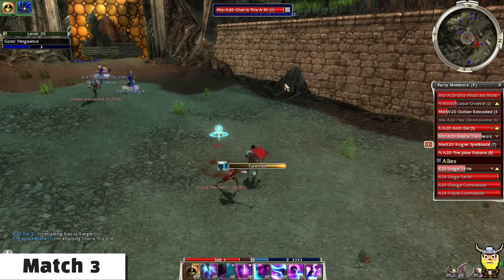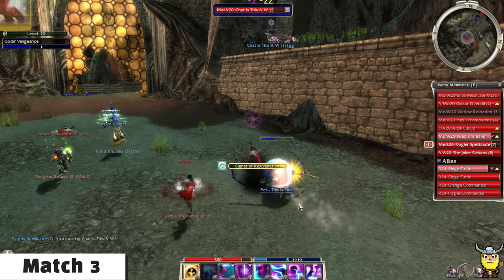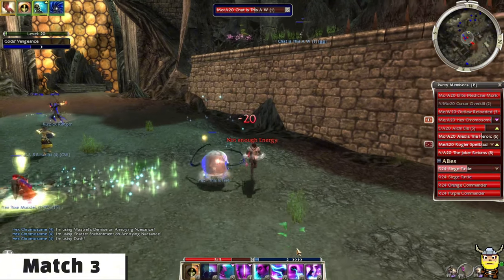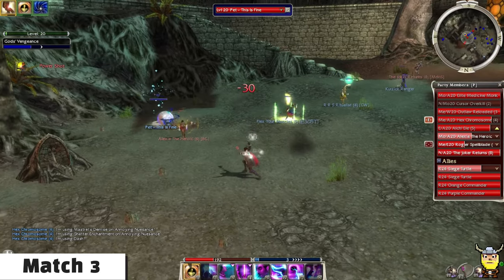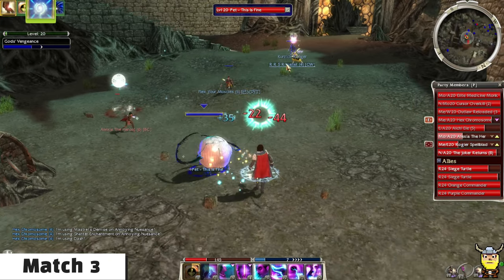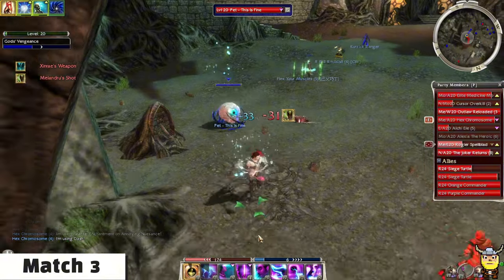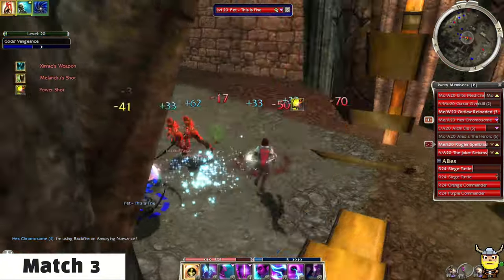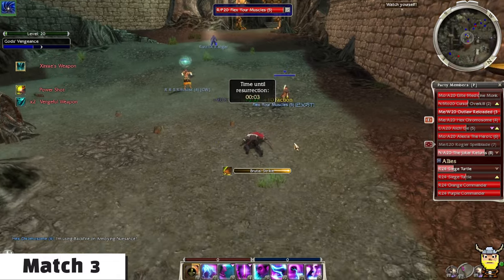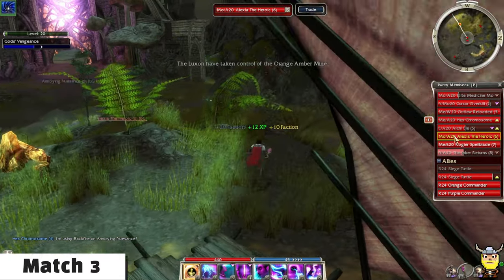Glyph of Renewal is really fun — I think I'm going to try this build in PvE. In some ways it's better than Echo because it's faster and the recharge rate is really fast. It synergizes with pretty much any fast-casting or any Mesmer skill that normally has a high cooldown. With Echo, you're kind of locked into that combo once you use it to clone a skill. With Glyph of Renewal, you can just double-cast — it almost feels like you're double-casting all of your spells.